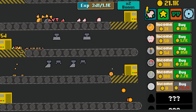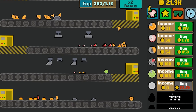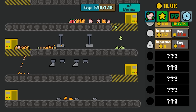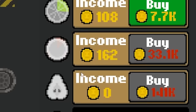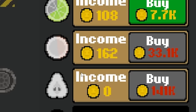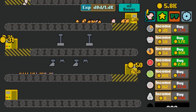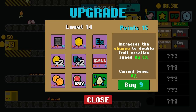Violence begets violence, whatever other stupid saying someone made up. Double income chance. And hey, I've got enough — I can buy the coconut now. I think that's the coconut. Looks like a coconut, talks like a coconut, it's gotta be a coconut. Does the production speed of my fruit go up if I buy a bunch? I think it's producing at still the same rate.